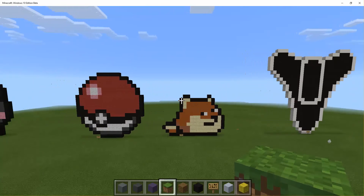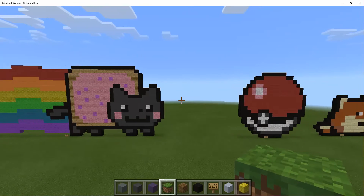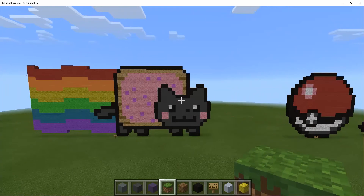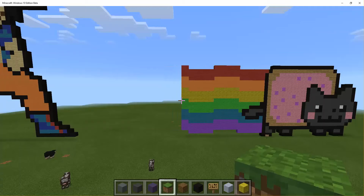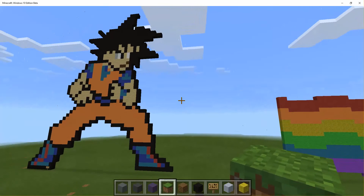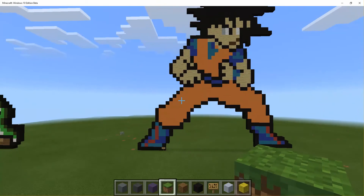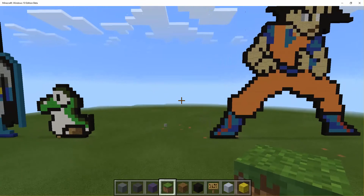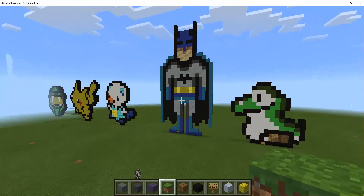An 8-bit Pokeball, Nyan Cat, and Goku. Next we have Yoshi, as you can see, Batman, and Oshawott.